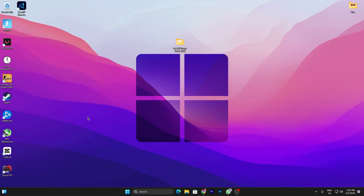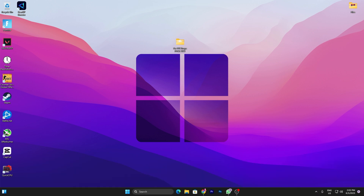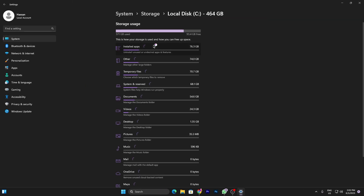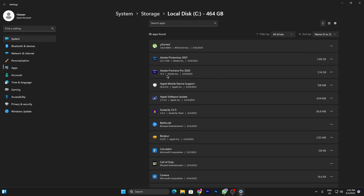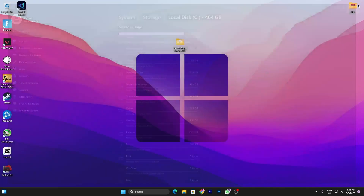Before going on to the main step, first make sure to refresh all the Windows files. Go to your Windows search and search for 'delete temporary files', open up the settings and go to 'show more'. Make sure to uninstall or delete all unused files from here. Go into the installed apps folder and uninstall all unused applications from your PC, and also delete all temporary files from your PC.